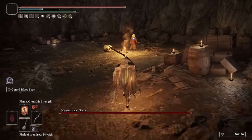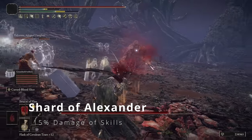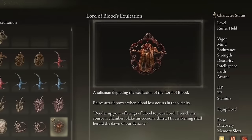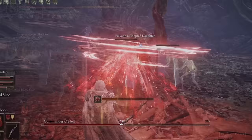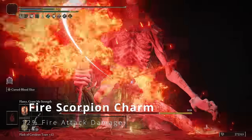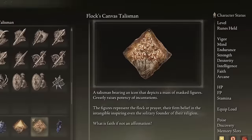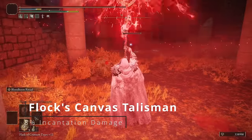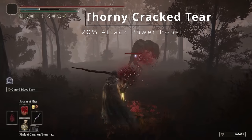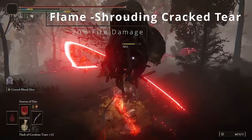All four Talismans really synergize well together. The Shard of Alexander gives you 15% extra skill damage, so both Ashes of War hit 15% harder. The Lord of Blood's Exaltation gives a 20% damage increase anytime Bloodloss is in the vicinity. The Fire Scorpion Charm makes our Bloodflame hit real hard — 12% more damage, though you take 10% more. And the Phlox Canvas Talisman boosts our Incantations by 8%. In your Flask, you're going to have the Thorny Cracked Tear and the Flameshrouding Cracked Tear.